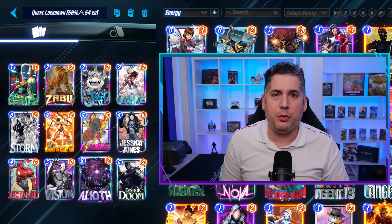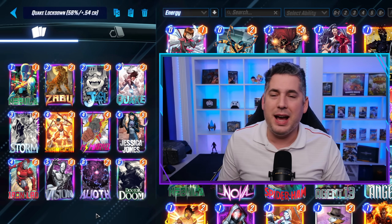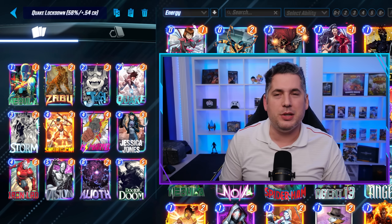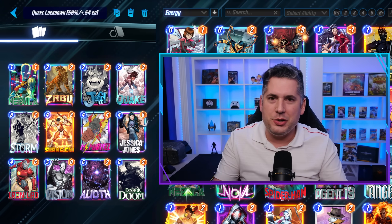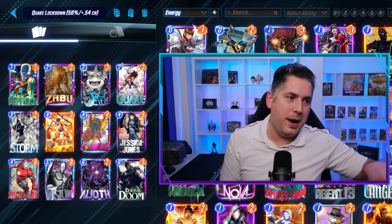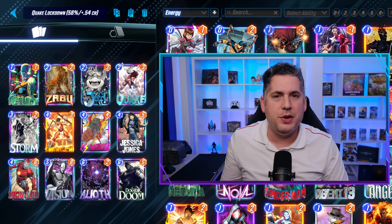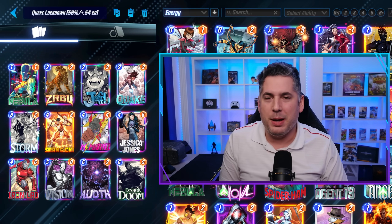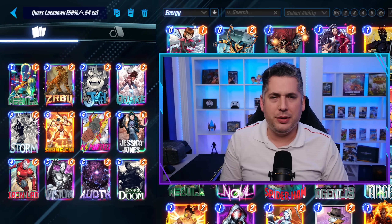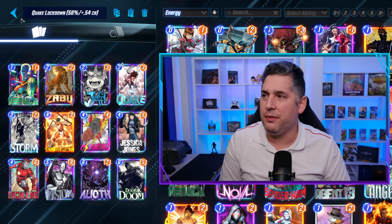Two decks have really emerged as top-tier Quake contenders. The first is Quake Lockdown. It's not using Professor X, but it is still using Storm and Jessica Jones. You can have a Jessica Jones-locked location and then flip the flooded location — that could be advantageous because if you flood a location with Storm and they commit to it, you can commit into another location and flip it to win that location later. There are some interesting mind games you can play. Quake does have a very surprising factor, especially later on turns five and six. Quake Lockdown is a pretty damn interesting deck showcasing a 56% win rate and a very strong cube rate.